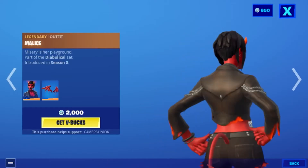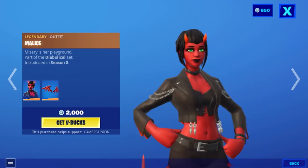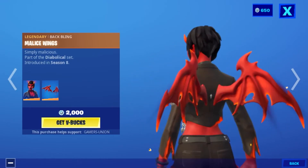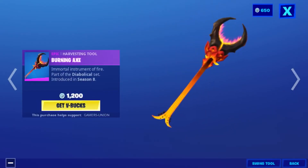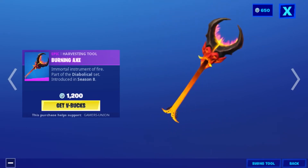Legendary Alpha Malice — 'Misery, Sir Pagan' — part of the Diabolical Set introduced in Season 8 — 2000 V-Bucks. Legendary Back Bling Malice Wing, 'Simply Malicious,' part of the Diabolical Set introduced in Season 8. Epic harvesting tool Burning Axe — Immortal and Instrument of Fire — part of the Diabolical Set introduced in Season 8 — 1200 V-Bucks.